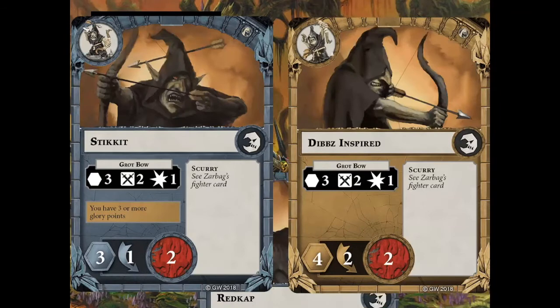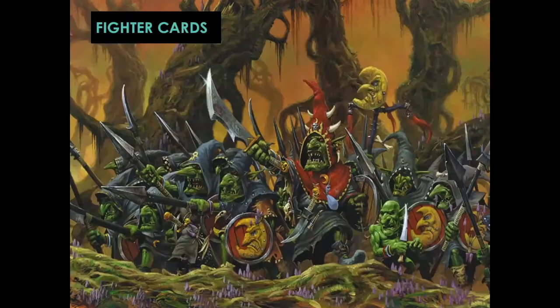Then we have the three bow units — Stickit, Dibs, and Redcap — who are all identical and have bows. Range three is nice, but the two swords is pretty awful accuracy, only doing one damage, getting two dodge so they can be a little bit hard to take out of action. Most importantly, note that there are a lot of these guys and the majority of them can Scurry.